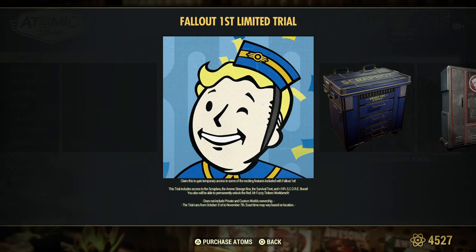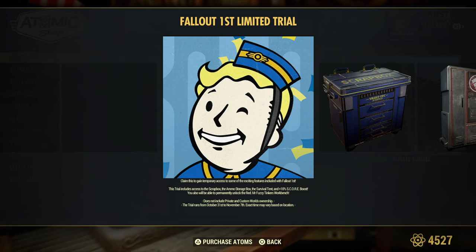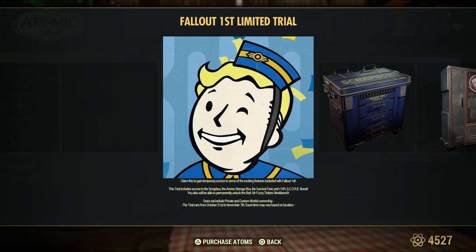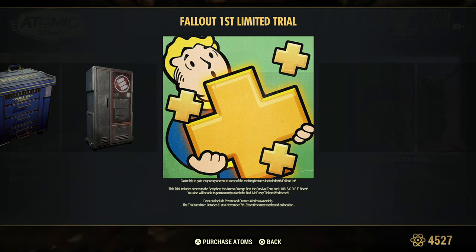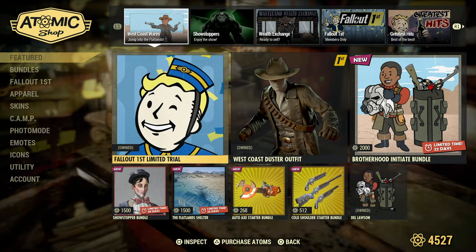The dates shown say October 31st to November 7th, but that's wrong — I'm assuming this runs for the week from April 16th to April 23rd. Fallout First members get some pretty nice stuff: the scrap box is fantastic, the ammo container is fantastic, and there's a 10% score boost for the week. You'll also permanently unlock the red Mr. Fuzzy Tinker's Workbench — I think they're fantastic, and the fact that you keep it at absolutely no cost is great.